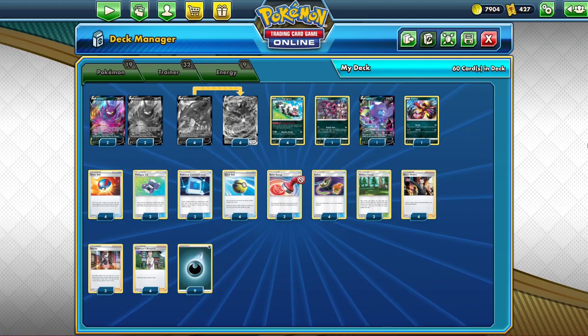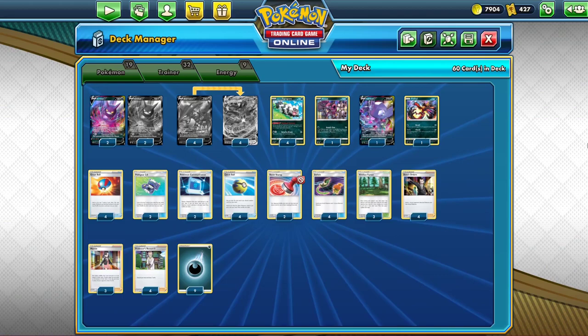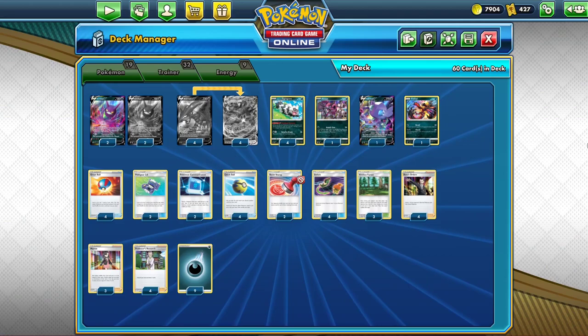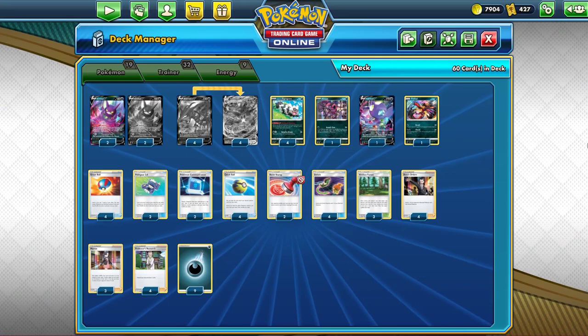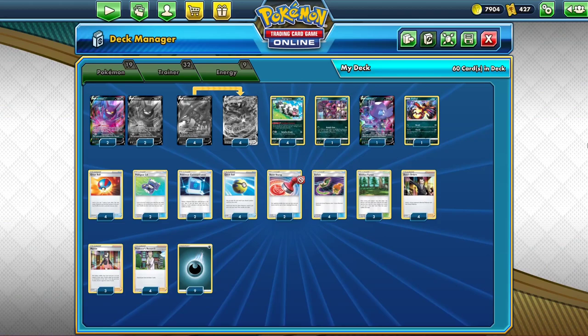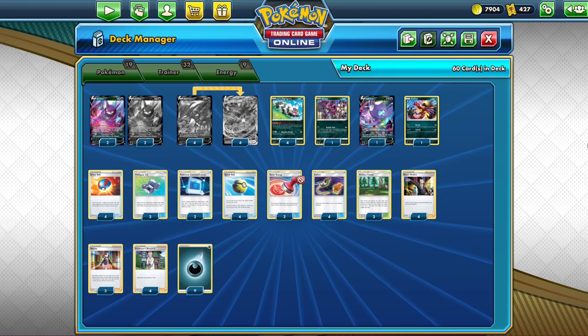Because Eternatus V and Eternatus VMAX recently got promos, it was actually a lot more expensive to build this before those promos came out. The price probably isn't going to drop further unless the deck starts to perform worse. Zigzagoon is just slightly above bulk, so any decent pack can get you a playset. Hoopa is one pack, Sableye is three packs, and Evelutit is under one pack. In total, the Pokémon in this deck will cost you just north of 130 packs.